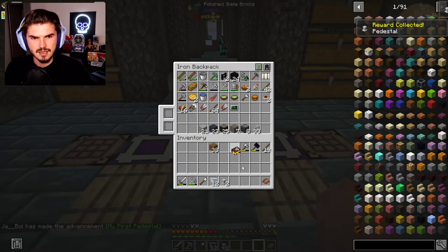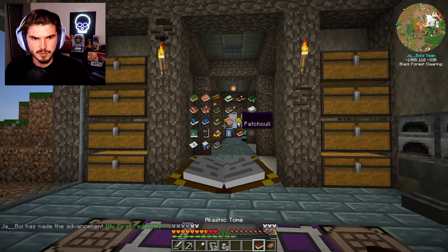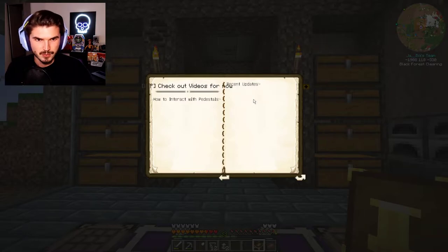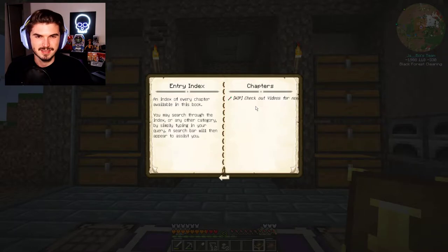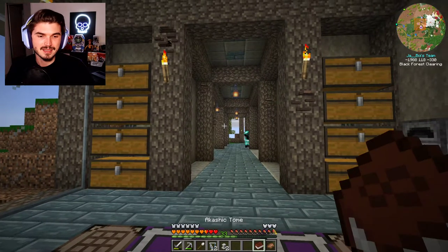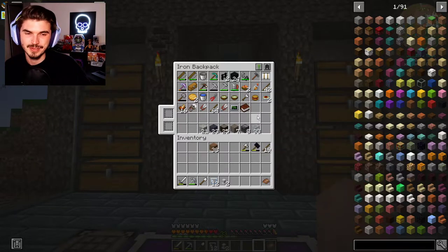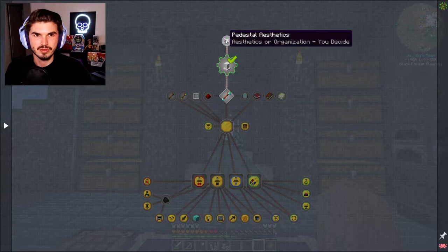It did say an in-game manual, so I'm a bit curious — do we have a Pedestals mod entry in our book? We do, perfect. So getting started... work in progress, check videos for now. Okay, so don't use the book because the book is not ready in-game for it, which is fine. We're going to go off the quests here to make it a little bit more straightforward.